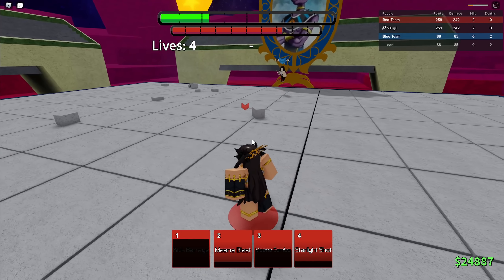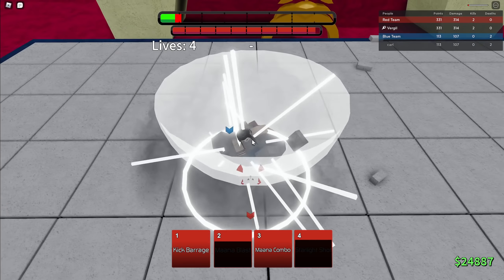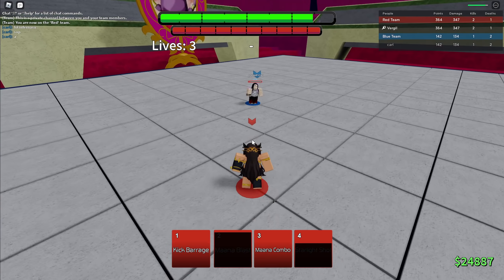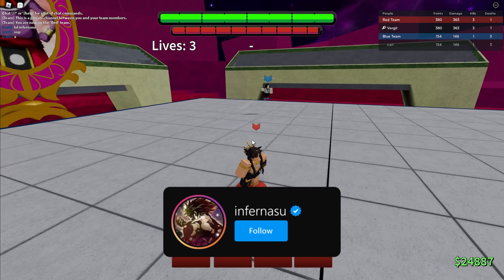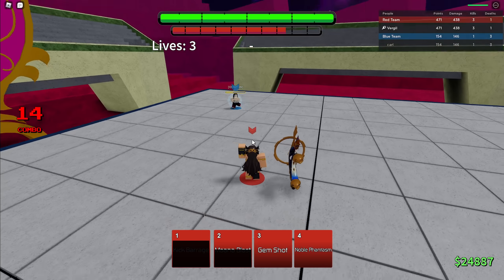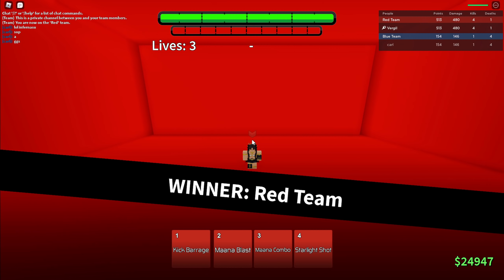I'm flying through this dude. He doesn't know what's blockable and what isn't in my kit. Mana blast — oh, this guard break is just too good. Starlight shots, attack — nice, good damage. Looking for mana blast — mana blast might need a nerf, that move is too good. Let's go ahead and awaken. In awakening: block this, gem shots — oh, that's auto aim. Mana blast, there you go, that guard breaks. Kick barrage. Noble phantasm — holy crap, okay. That was a quick first match, not even a minute or two.